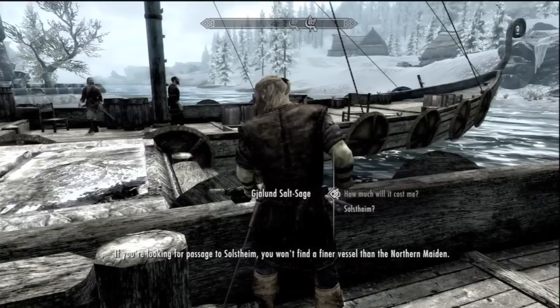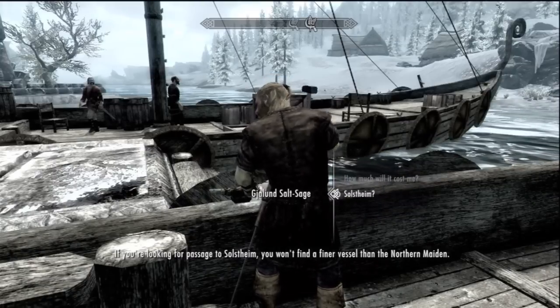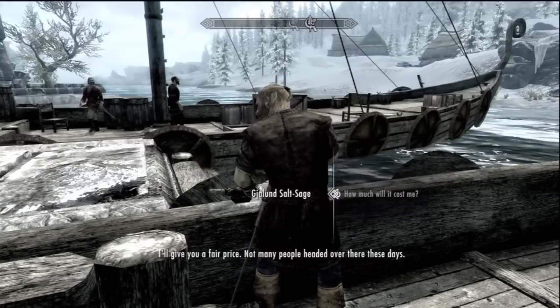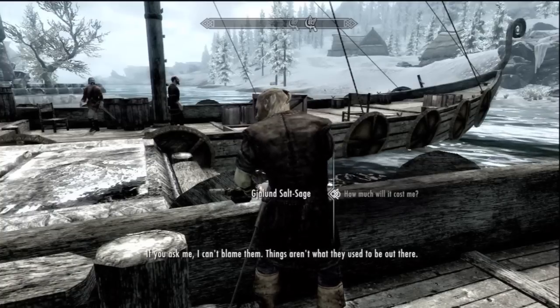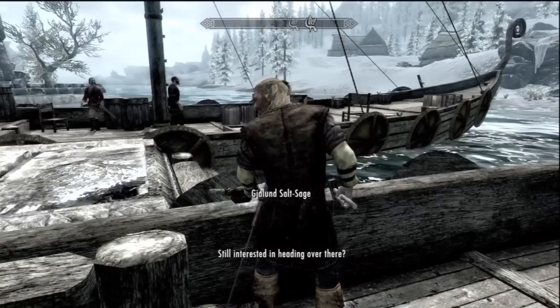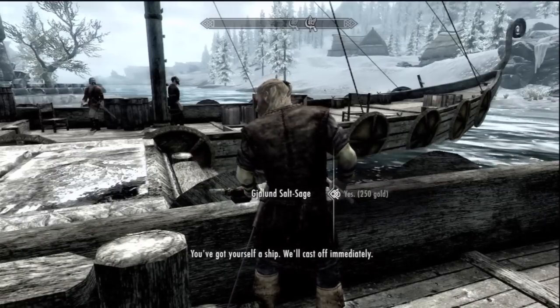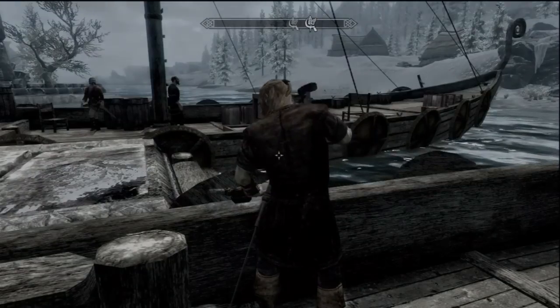If you're looking for passage, you can either ask what the place is called — which is what the island is called — or ask how much it will cost. He'll put you a fair price. Continue to ask questions and just pay the 250 gold. There you go.